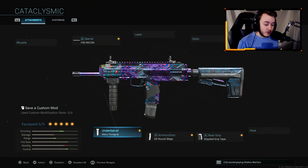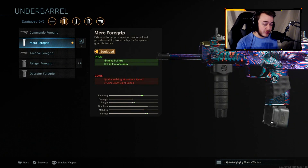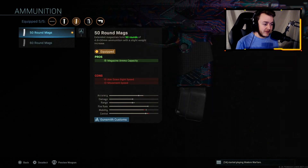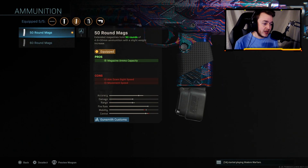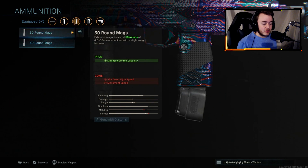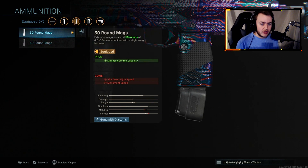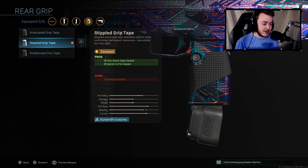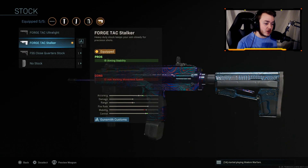We're using the Merc 4 Grip for recoil control and hip fire accuracy — hip fire accuracy is really good in this game. Next, we're using the 50 round mag; I just don't want to run as slow as you would with the 60 round mag. Then we're using stippled grip tape for that aim down sight speed and sprint to fire speed. Finally, we're running the ForgeTac Stalker stock to help with aiming stability.